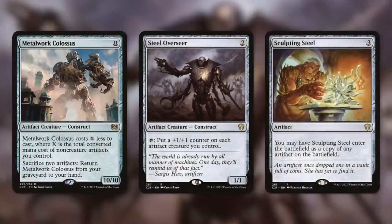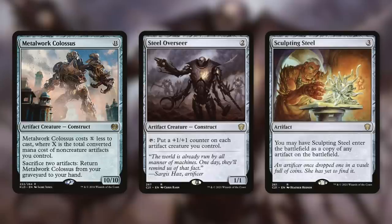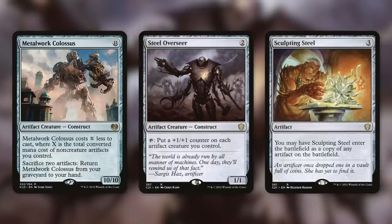Let's talk about ways to cause our opponents pain. Metalwork Colossus is a 10/10 that costs X less to cast, where X equals the total converted mana cost of non-creature artifacts we control. So generally this 11-mana 10/10 is going to cost us zero mana. We can also get it back by sacrificing two artifacts to return it from our graveyard to hand. Steel Overseer has tap to put a +1/+1 counter on each artifact creature you control — a great way to build up counters on all our creatures. Sculpting Steel is fantastic: it can enter the battlefield as a copy of any artifact on the battlefield, so if you want a second Metalwork Colossus, have fun.